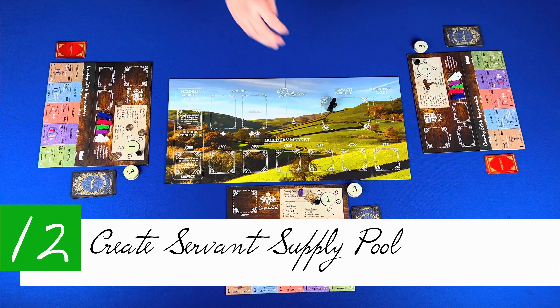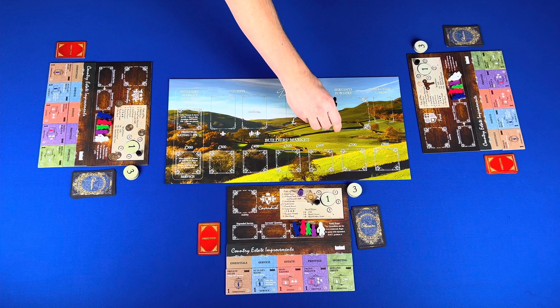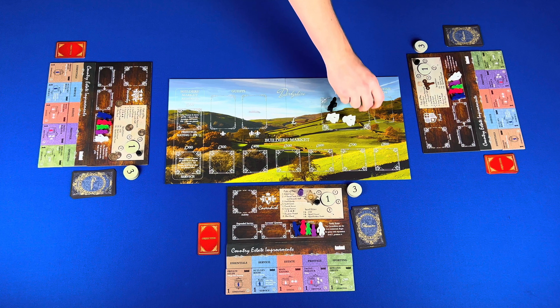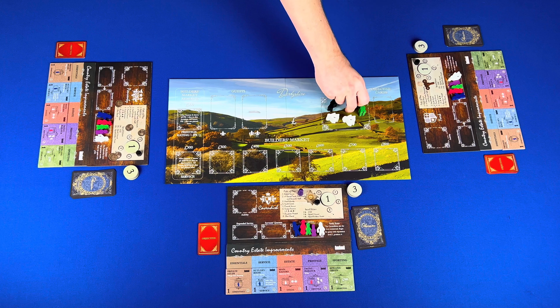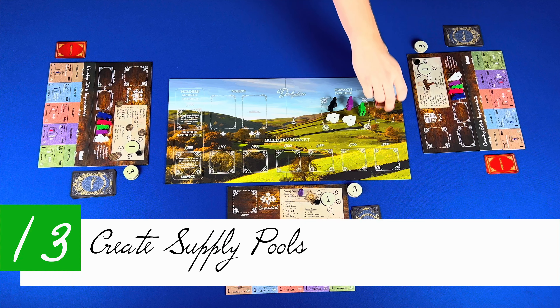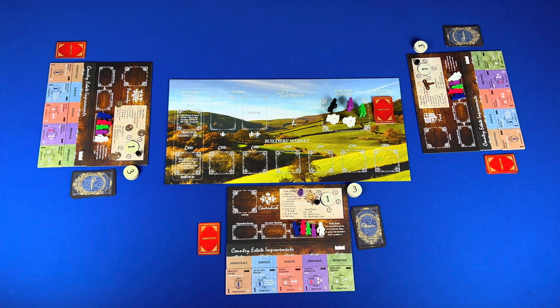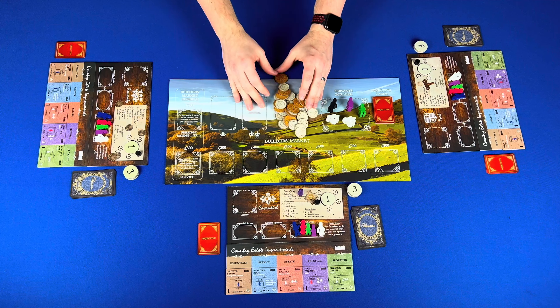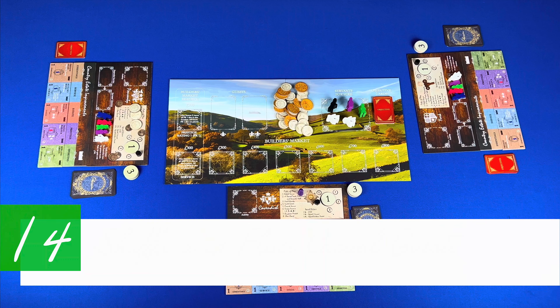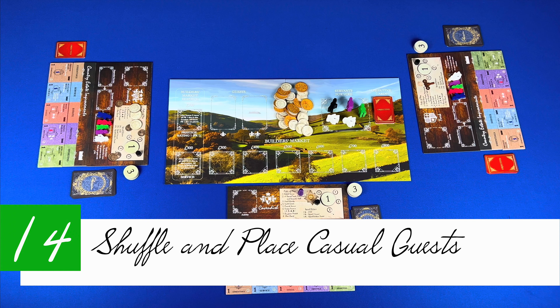Step six: get and place an estate organizer next to your player board. Step seven: get and place a set of starting improvement tiles under the corresponding types; these should have a building on the top right. Step eight: get your family cards matching your family crest. Family Esquith gets a fifth member. Step nine: get starter guests — randomly deal two to each player. These, together with the family cards, create the player gentry deck.